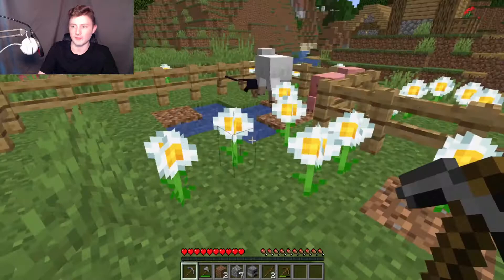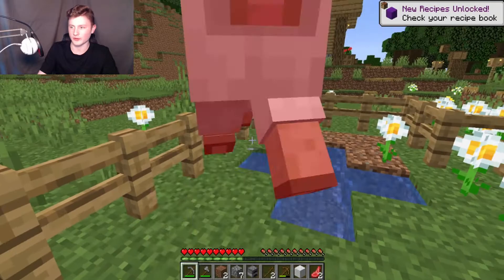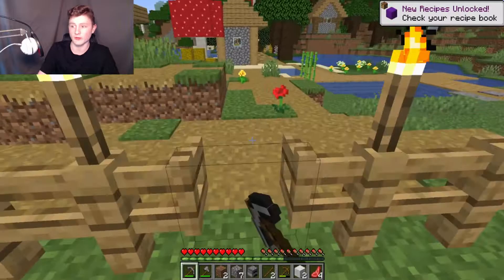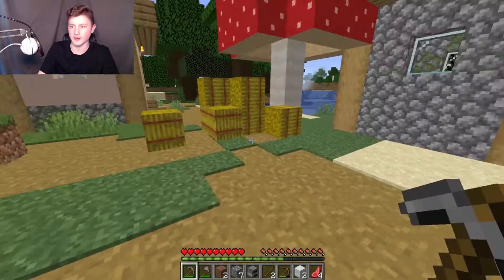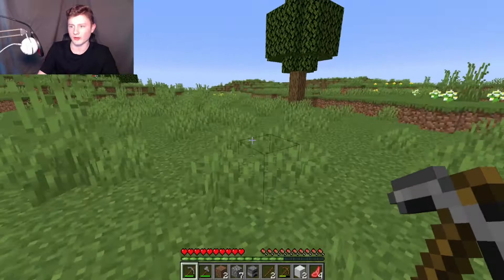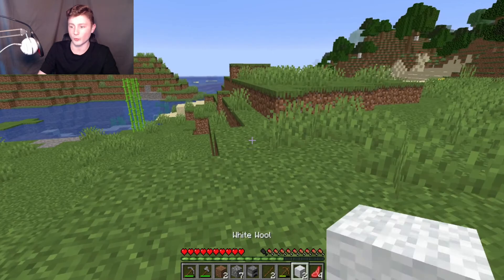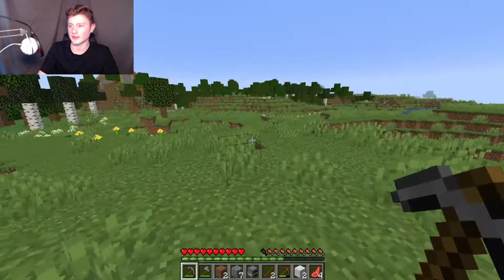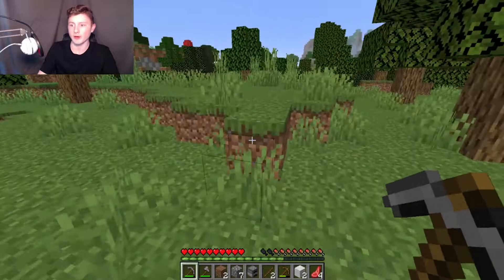I'm going to attack a sheep — I probably should use a sword, which I could have made, but I won't. You need three pieces of wool, and each sheep drops one bit of wool. I need to find one more sheep to get a bed. In plains biomes you usually get a lot of animals spawning. I've got two bits of white wool, so I need another white sheep — you can tell by the colour of its coat.